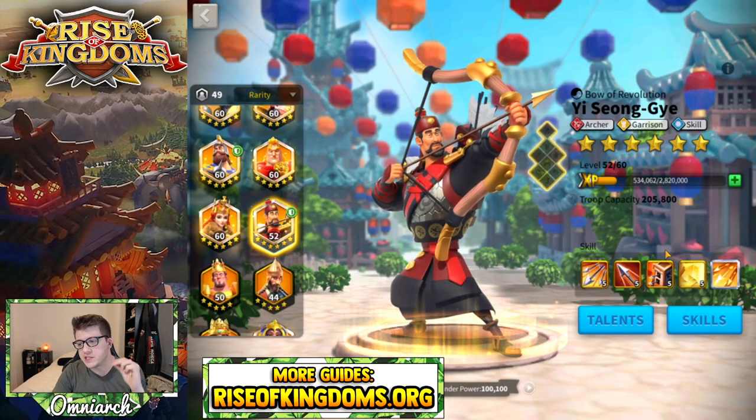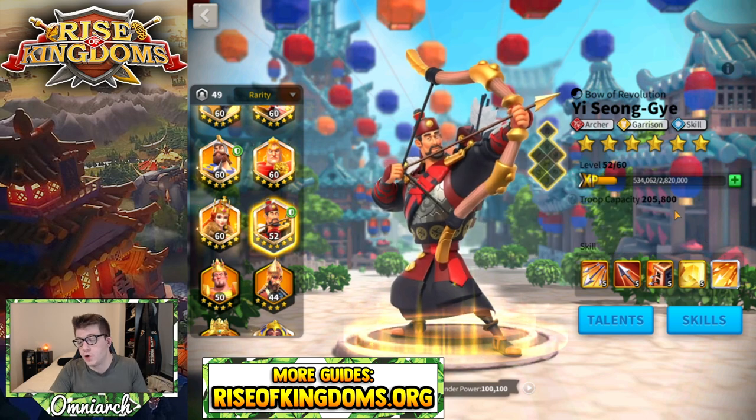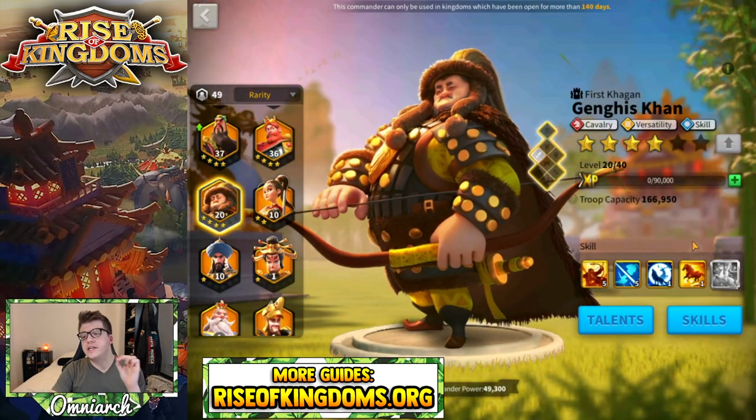YSG is a commander you want to expertise regardless, but on the way there you can lock his third skill — it only works when you're in the garrison of your own city, and most likely you're not going to be attacked too often. By locking that third skill he's still super powerful in open fields and canyon.